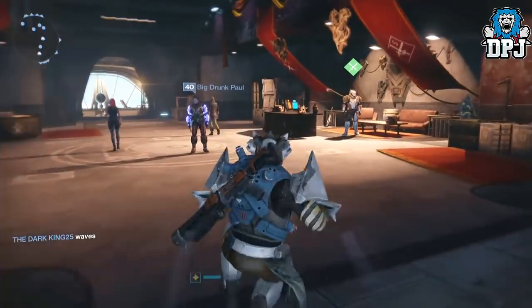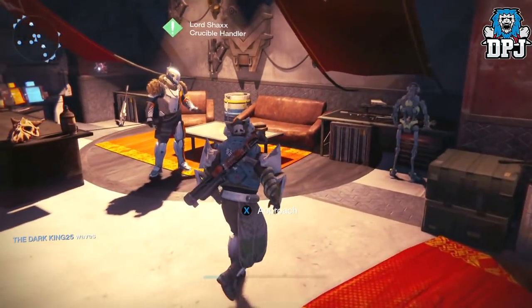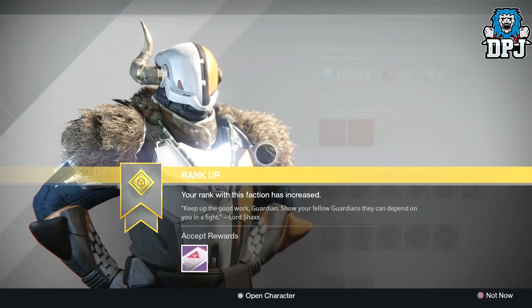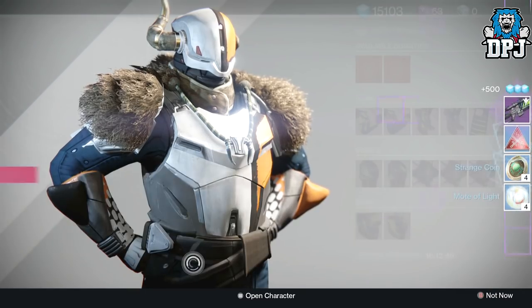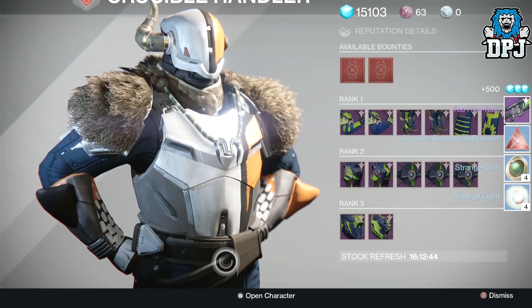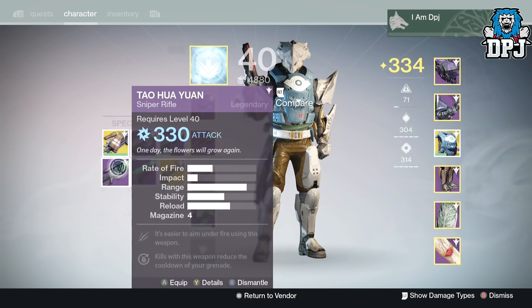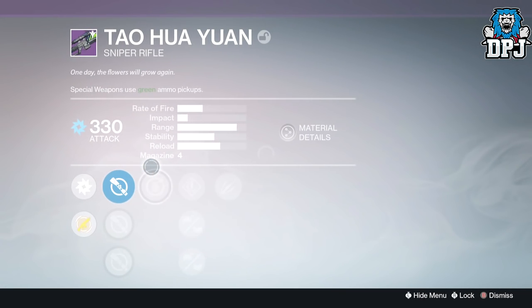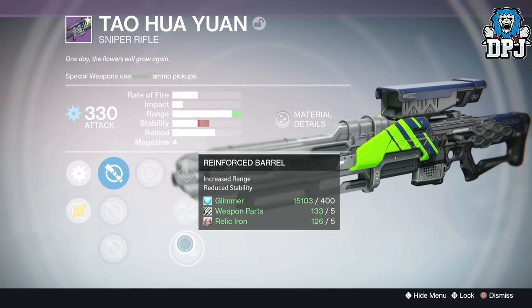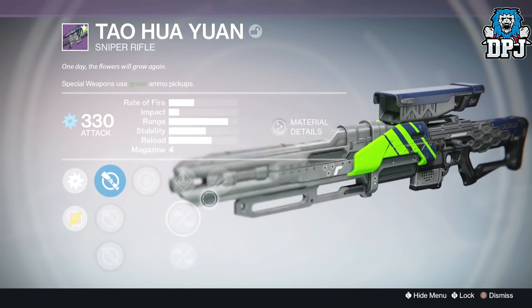Now I have my Titan PvP crucible rank 11 package. Longbow is what I want, Longbow is what I need - please! And it's a Tower sniper. If it's got a decent roll though, I'll be happy. We've got Unflinching and Grenade... no Snapshot. This is bad, not very good at all. Let's just move on to the next package.